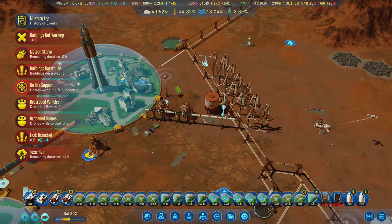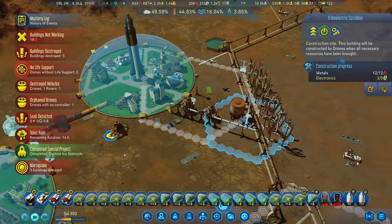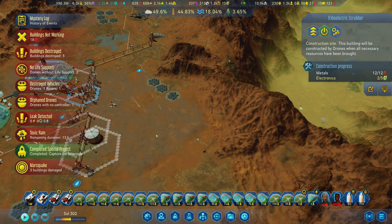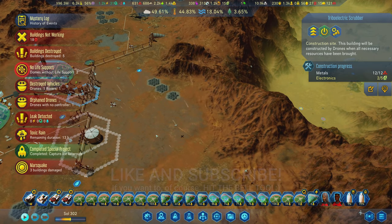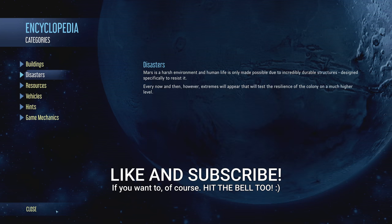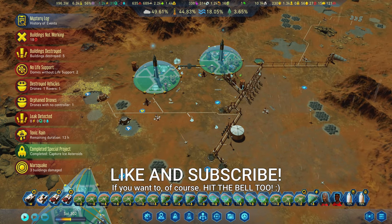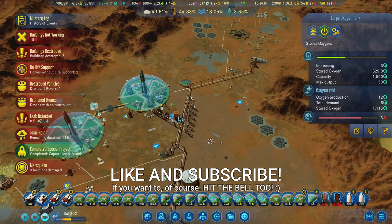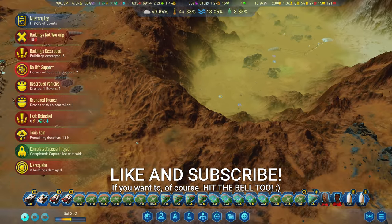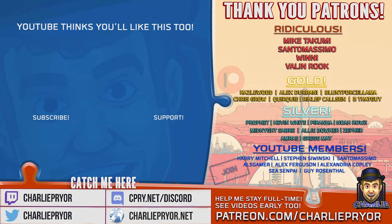There's the scrubber, it's online. The other scrubber is going to get built very soon. There's the Marsquake - so Meteor Shower, Toxic Rain, and Marsquake all at the same time. Isn't it wonderful? I'm going to leave it here - thank you very much. I'm just having too much fun. I appreciate you watching, it's been wonderful having you. I hope you'll come back next time. Bye-bye.